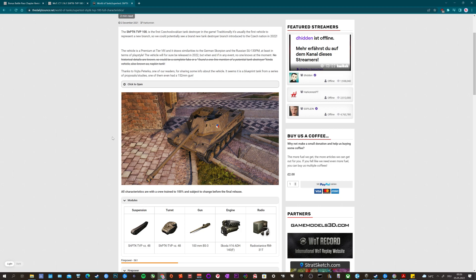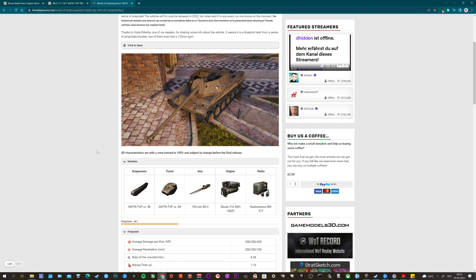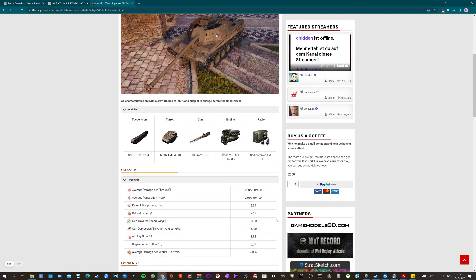This is the SH-PTK TBP-100, and this is what it will look like. It is a tier 8 Czechoslovakian tank destroyer — a premium one — and it might be an introduction into the up-and-coming Czechoslovakian tank destroyer line. You have a 100mm gun with an average penetration of 250mm, which is pretty impressive. Premium shells give 330mm of pen — we don't know if it's APCR or HEAT — and then 100mm of penetration with high explosive shells, which is quite fascinating.